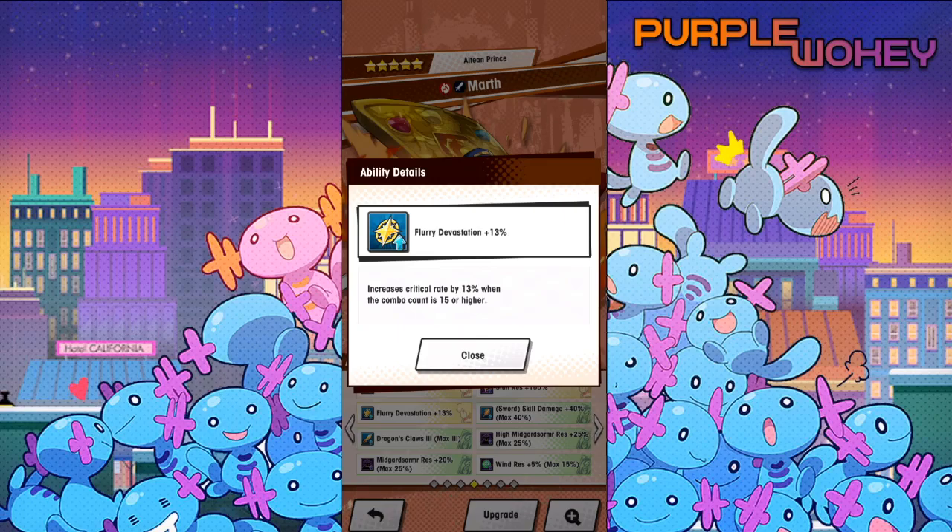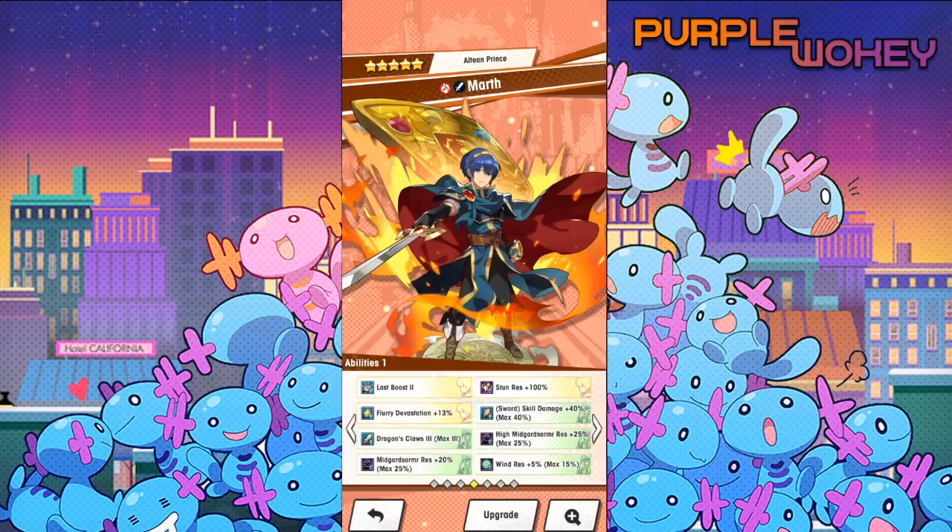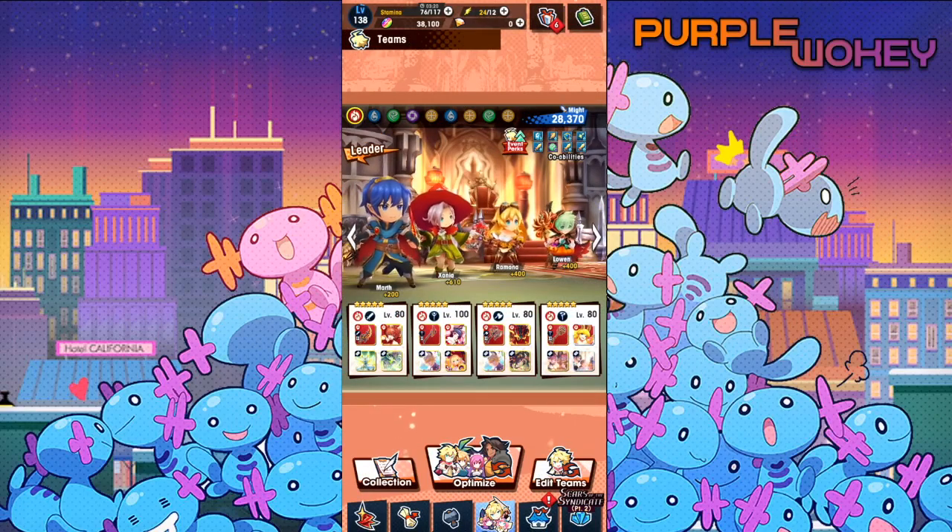Okay, so here's the main thing about Marth — the main issue is that he just got outpaced. Power creep is a better way of putting it. The main thing you would ever want to use him for — you don't really use him on flame Megiddo. At least I don't think I've ever seen anyone use him on flame Megiddo. Maybe we'll try that a little later.